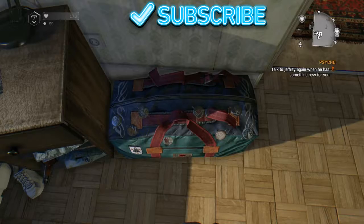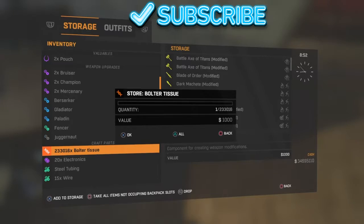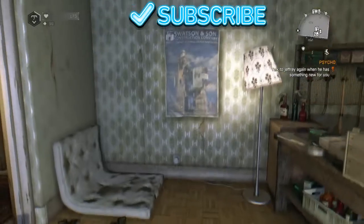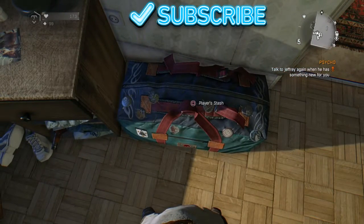You can put it in your stash or do it again, but you can't drop more than one. If you duplicate a weapon you can't drop more than one. So yeah, that's all for that quick little video on how to duplicate — like and subscribe.